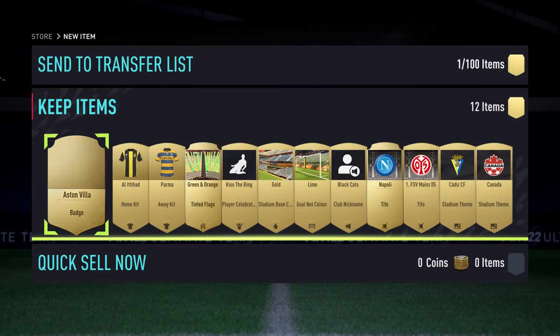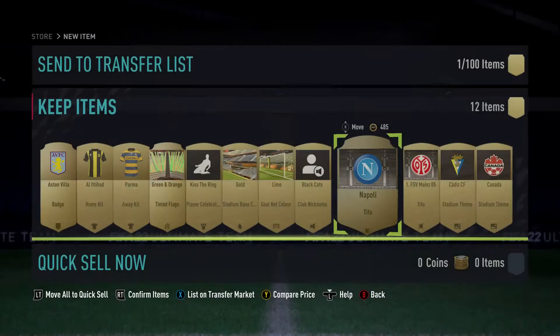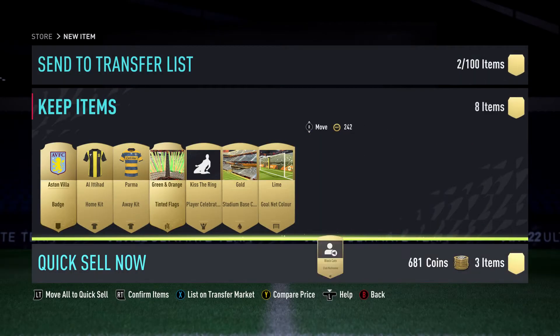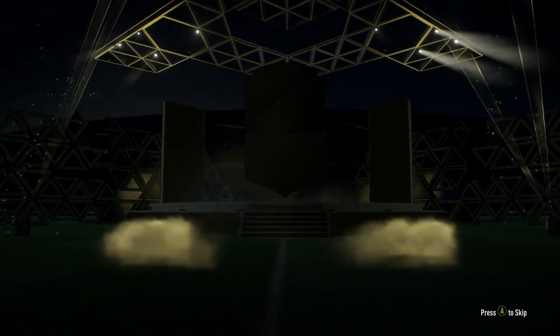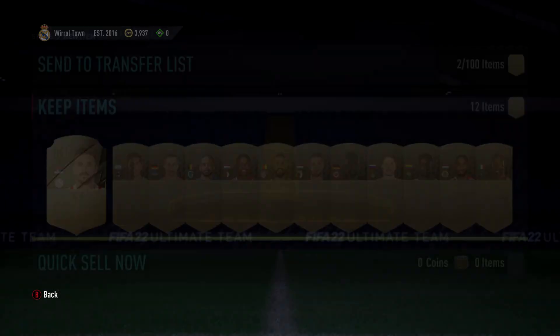Stadium starter pack next - going to quick sell anything that isn't tradable just to build coins. The Napoli TIFÓ looks spicy - listing it starting at 500 going up to 5k since it might not be on the market yet. Quick selling everything else. At 3k in the bank now. Next pack with 180+ rating guaranteed - Todić, another high-rated card, listing him to try to get 7k.